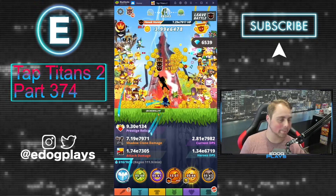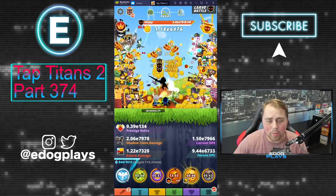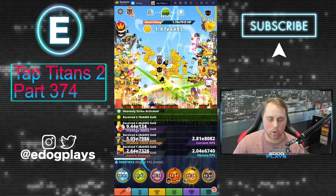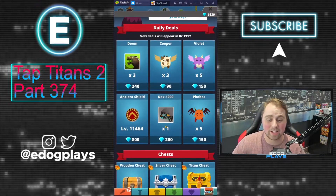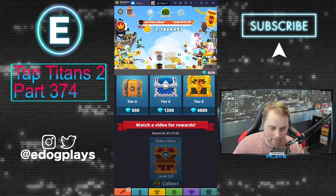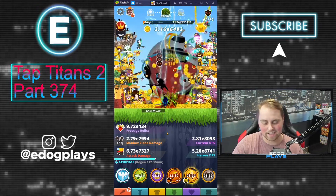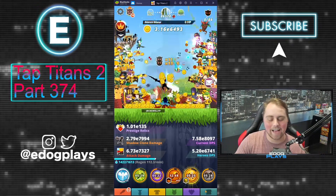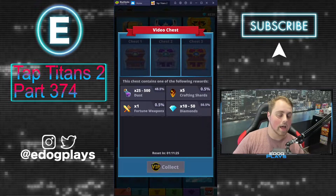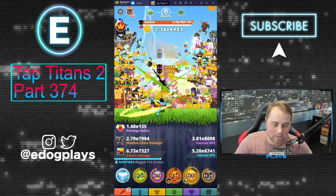I'm doing pretty good in terms of fire stones — not quite at 10,000 yet, but pretty happy with where we're at. If we take a look at the shop, we're not buying any pets or anything. I already opened up the video chest — we didn't get anything good, just a couple diamonds at the end, which kind of sucks. You can get anywhere from dust, fortunate weapons, diamonds, and crafting shards from that last chest, but it doesn't typically happen.